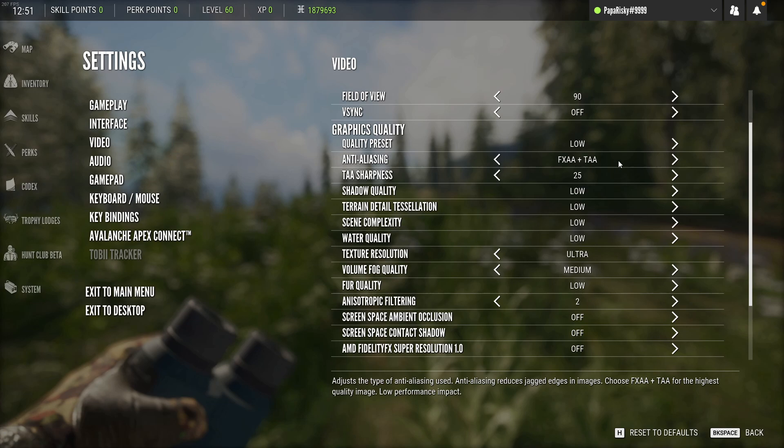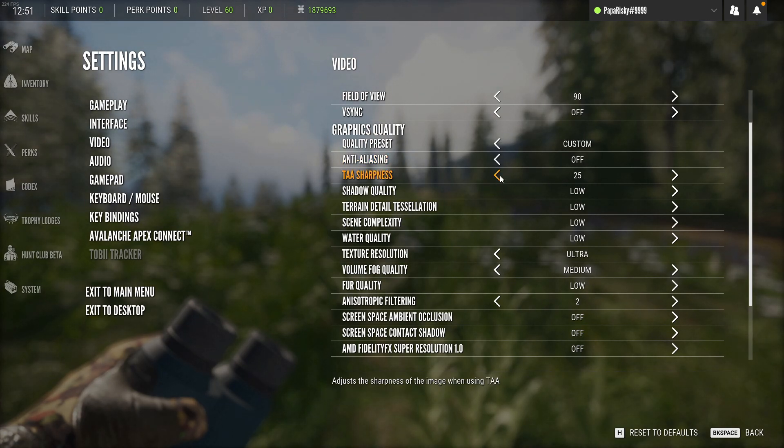There are still some things that can be done. You want to turn your anti-aliasing completely off. You can turn the sharpening — I think it's set to zero by default, but 25 actually makes the game look a little better. I would set this to 25; maybe even 50 would look okay depending on your monitor.